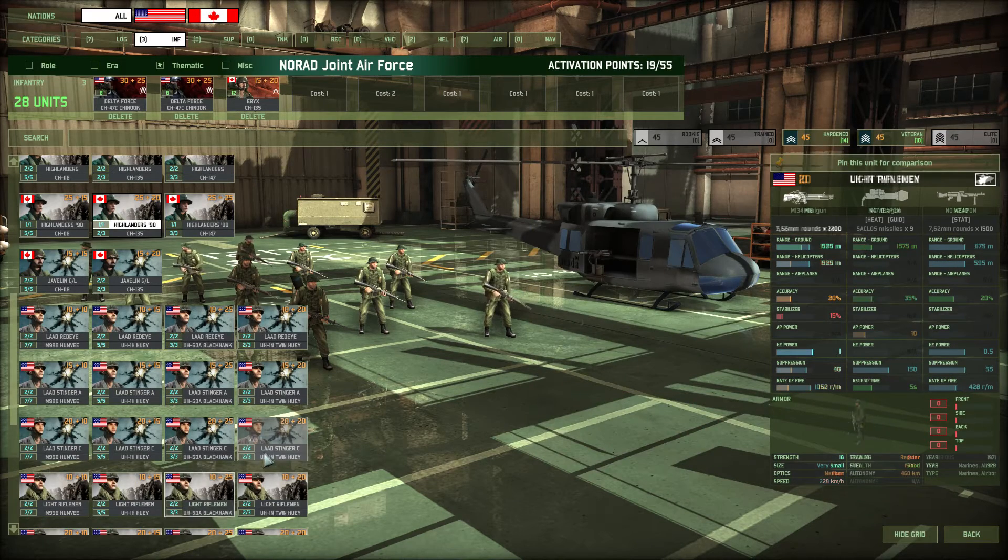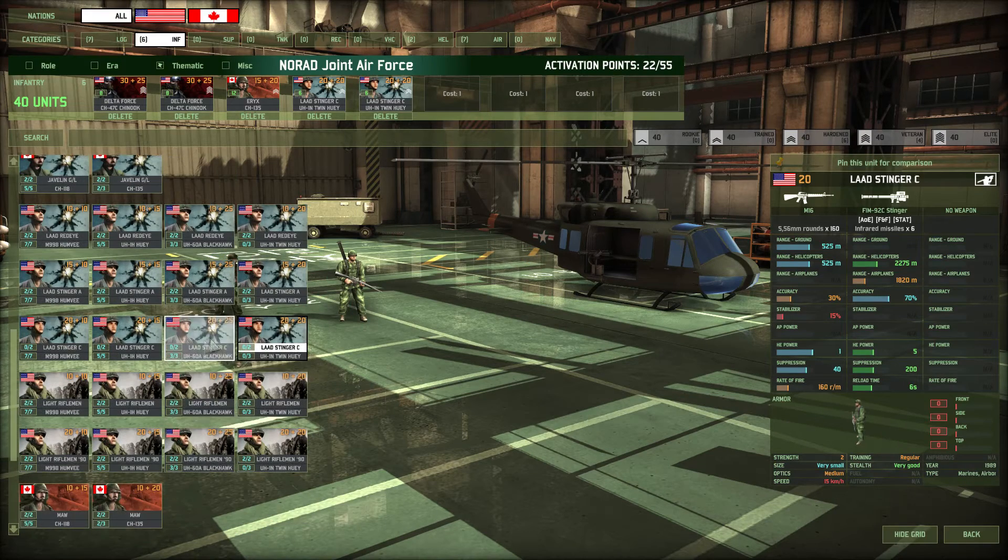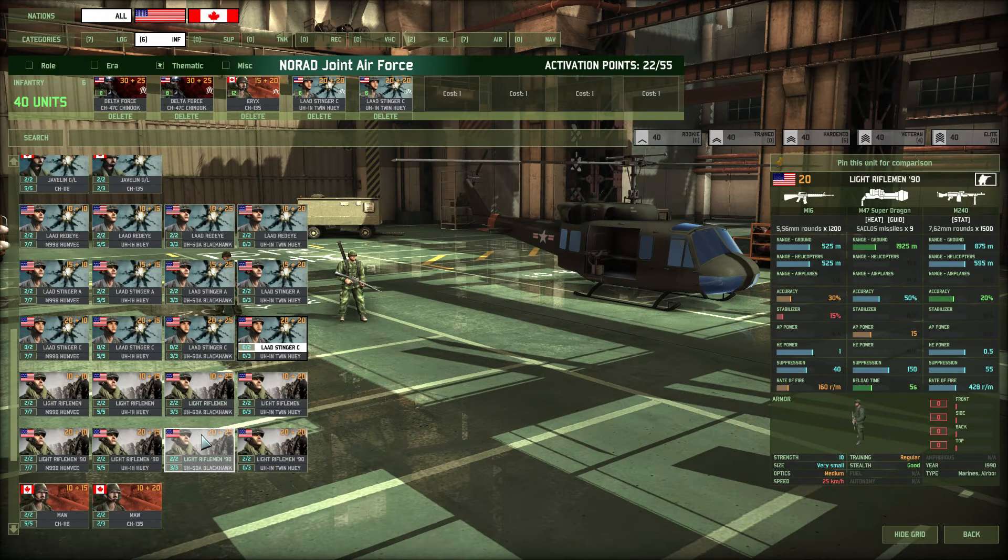We need some Stingers, so let's get some Stingers and some Twin Hueys as well. So we've got all of our AA that we'll need.